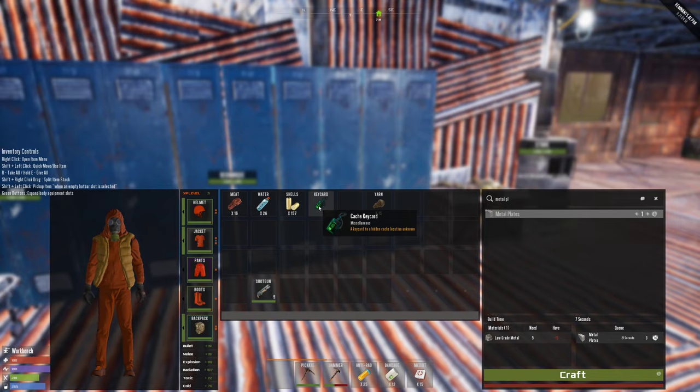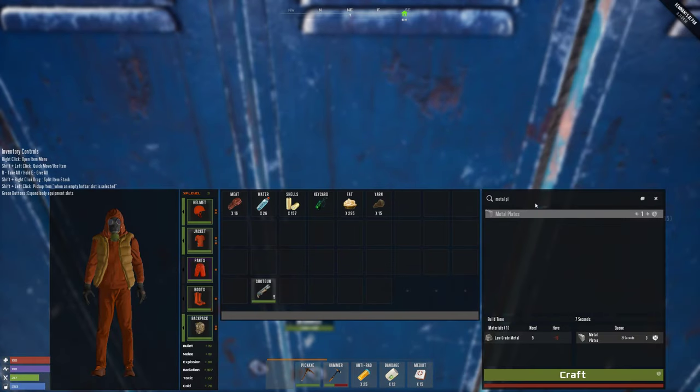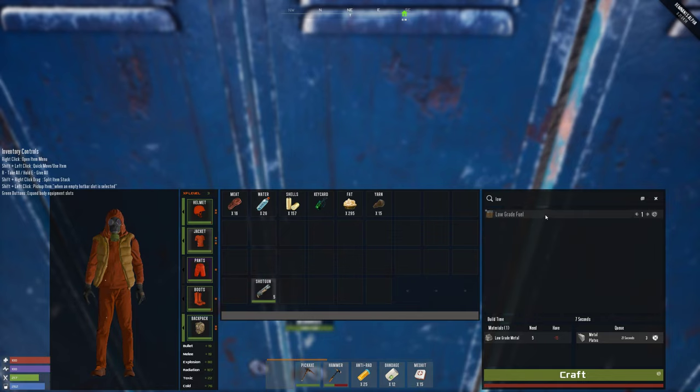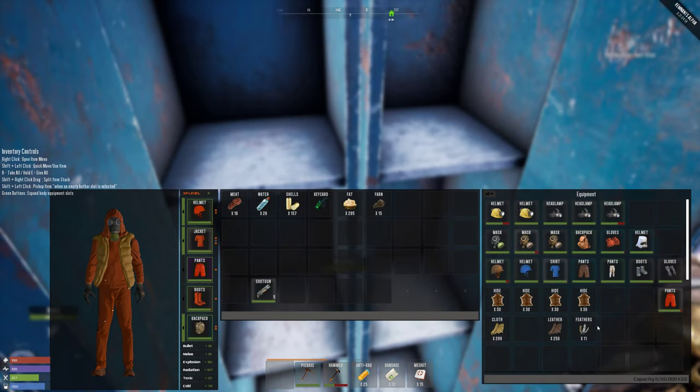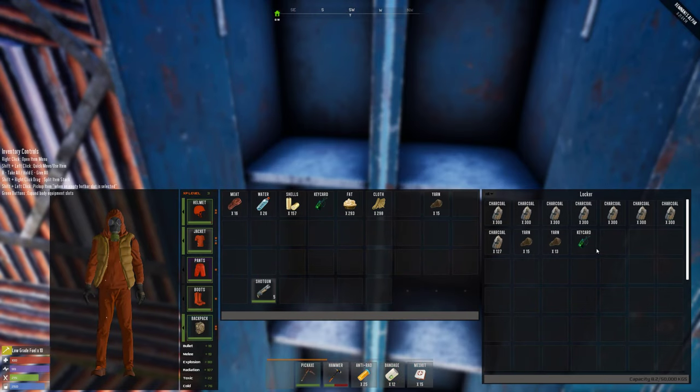Why the hell do I only have one key? I haven't used it anywhere — did I just drop it into one of the lockers? I guess I just did that. Let me make some low grade fuel. I need animal fat and cloth — what is the cloth in here? I don't know why it's that useful but I need at least 10. I found my key!